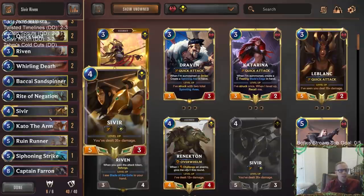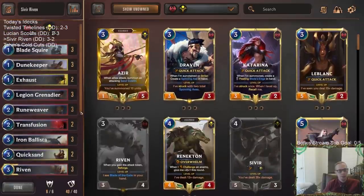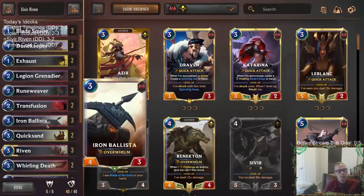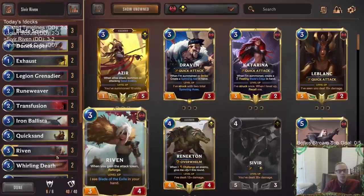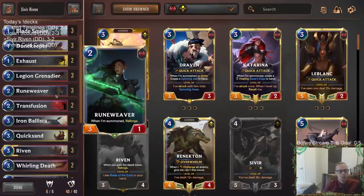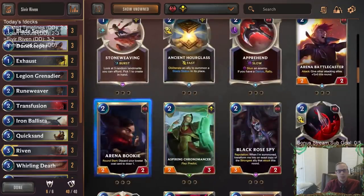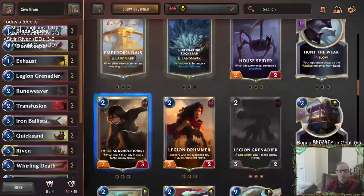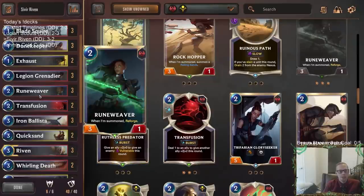I was impressed with Kato plus Sivir — that was a nice combination. Our deck did a good job of leveling up Sivir overall. Both Exhaust and Transfusion were very good spells for us. Rune Weaver wasn't a very good two drop — I could see maybe even just replacing Rune Weaver. It's still just a really weak two drop, just being a generic 3-1, and there are a lot of really good options at the 1 and 2 mana spots in these regions.